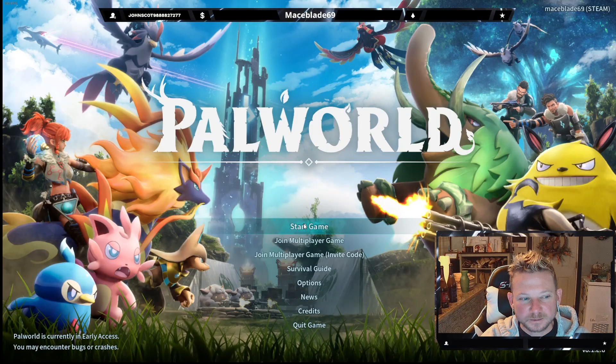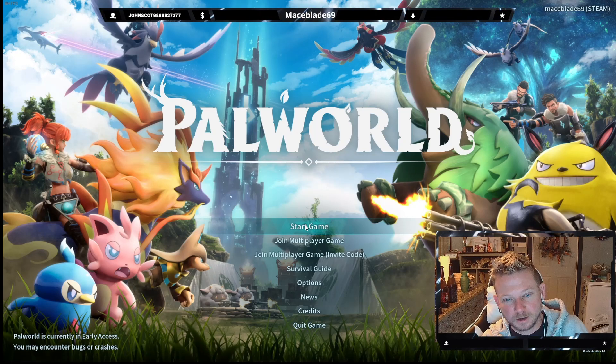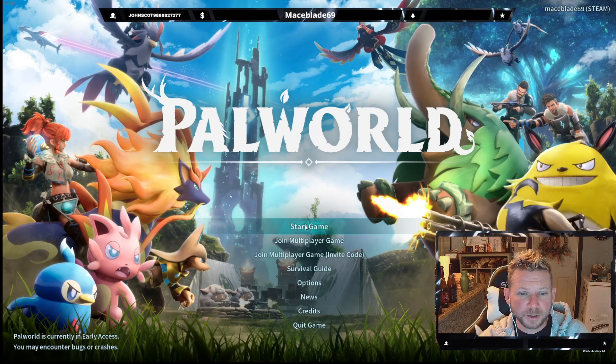Hey guys, welcome back to my channel. It's MaceBlade here. Today we are going to be hacking and cheating in a game called Palworld — the newest survival crafting Pokemon-with-guns game where you capture your animals. Today we're going to be showing you how to duplicate items, duplicate materials, duplicate stat points, technology points, and ancient tech points — the purple points and your little spheres. So let's get started.